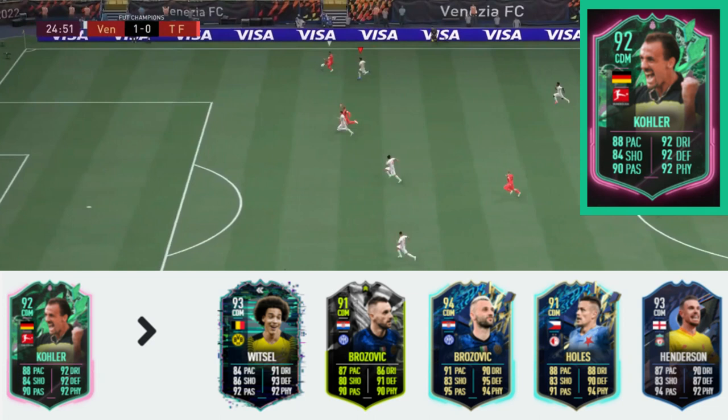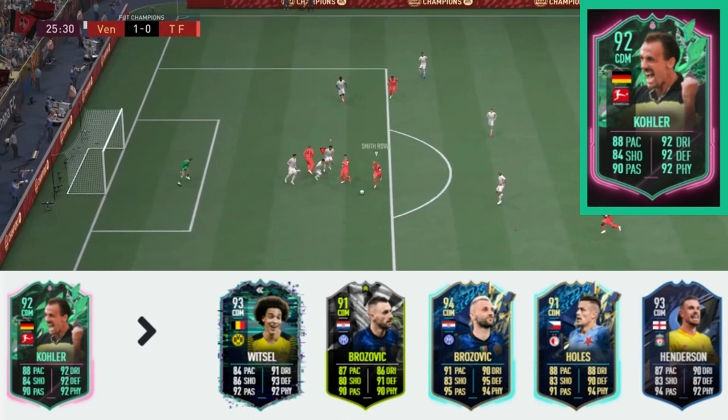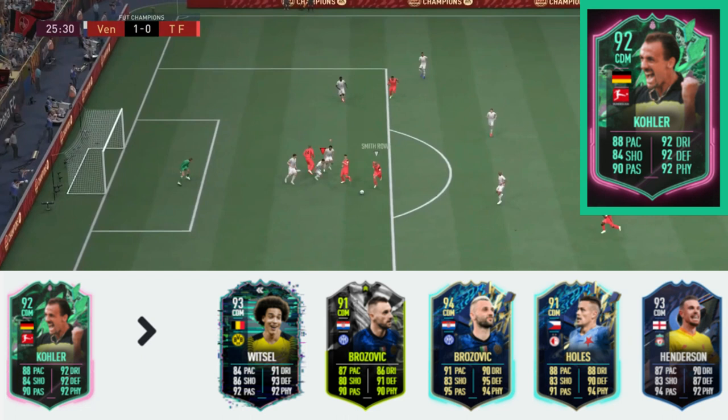He's compared with Witzel, Brozovic, Holes and Henderson. Witzel was a free card, so the fact that Kola is compared to him says a lot. That was a card released quite a while ago now.